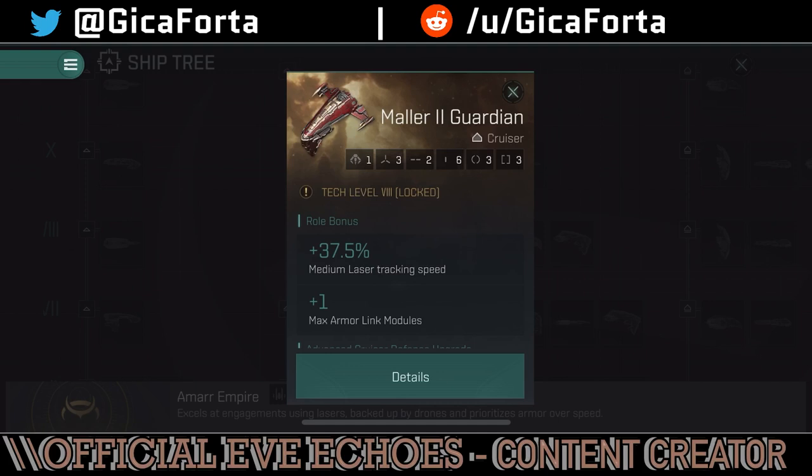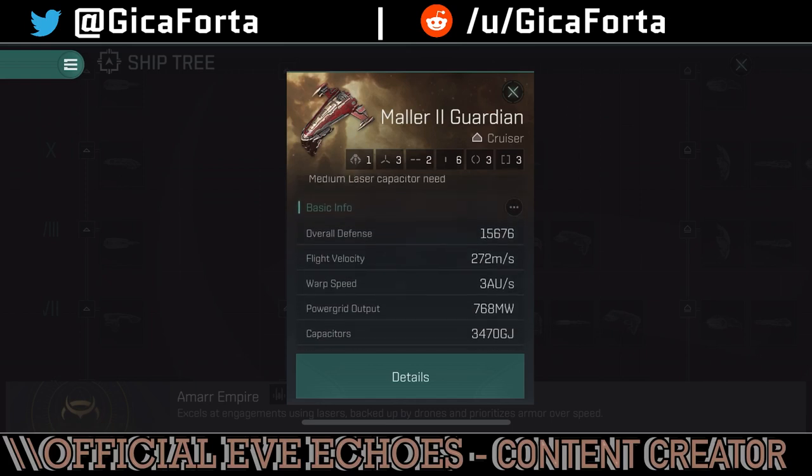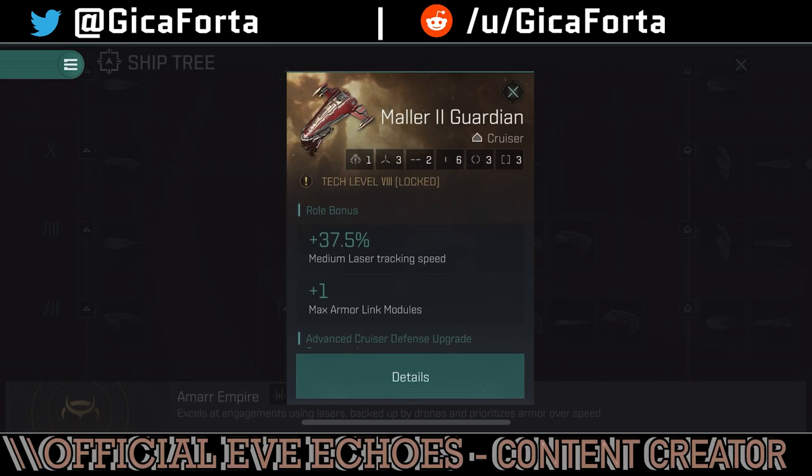The Mauler Guardian 2 is an advanced version of the Mauler focusing heavily on tank with some more bonuses — the same tracking speed and armor resistance, with improvements in armor HP, resistances, and capacitor. Some of these ships are never going to be played because they don't offer much incentive to fly them — you're better off with something much cheaper like a standard Mauler. Actually, the standard Mauler can't use armor links, so the Mauler Guardian makes sense — but the Mauler 2 may never see the light of space.